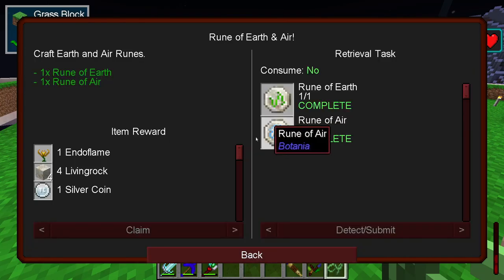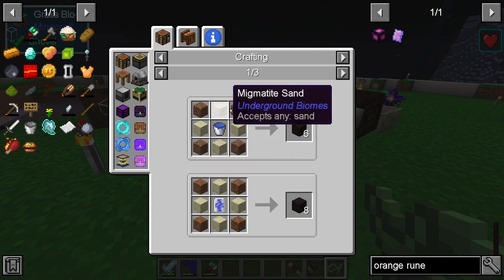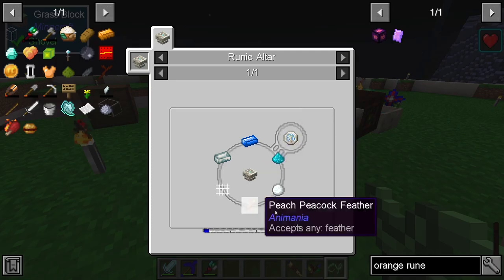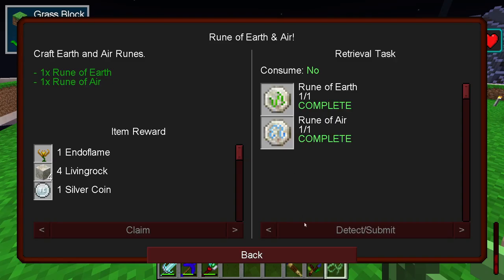Then we've got the runes of earth and air. Bog earth was another thing we hadn't made before — you apparently just make a load of dirt and soak it, and you get bog earth. For air, you need feathers, mana powder, and snowballs. They're all subtly different recipes.